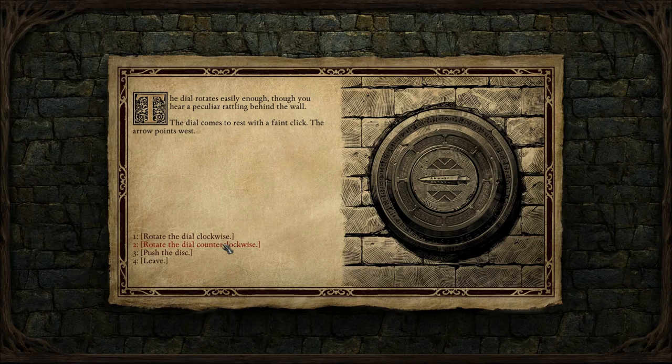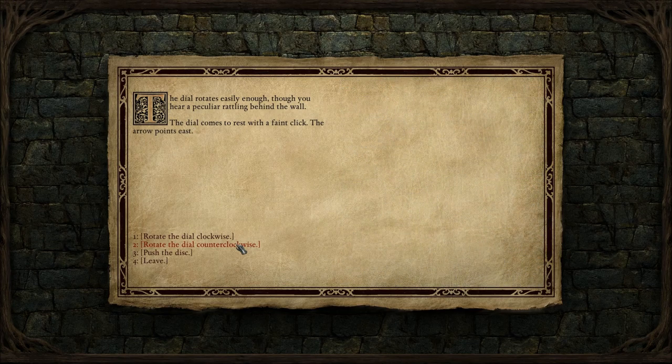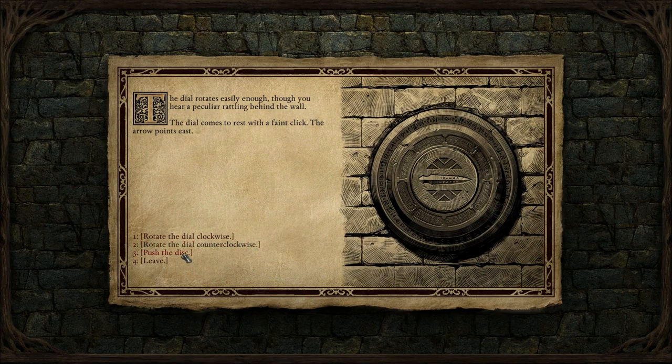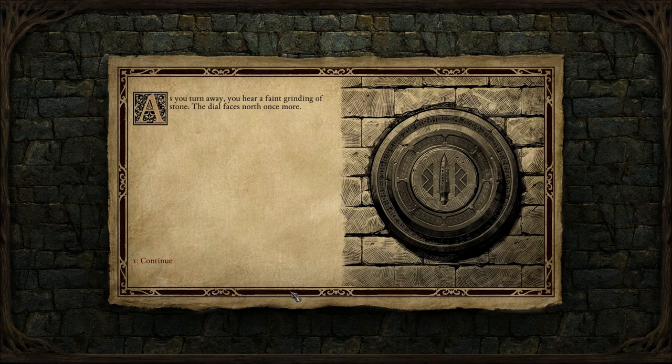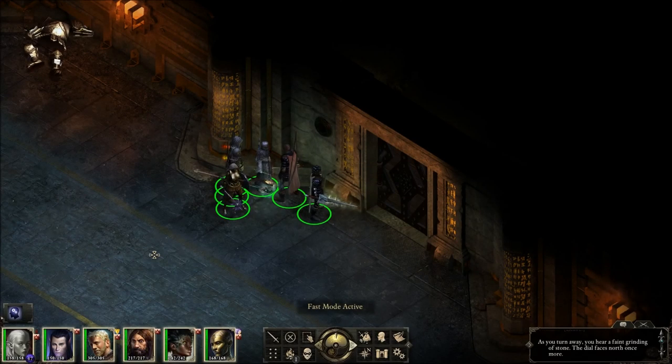The dial rotates easily enough — you hear a peculiar rattling behind the wall, and it comes to rest pointing West. South counterclockwise, so going all counterclockwise: the arrow points South. Now East: the arrow points East. Push the disc — the dial spins out of your hand, makes a complete revolution, rises flush with the rings, and comes to rest pointing North. Did we do it? The dial faces North... did that do it? No.